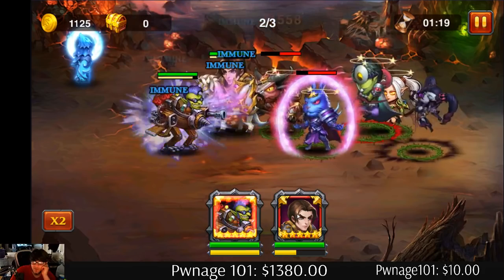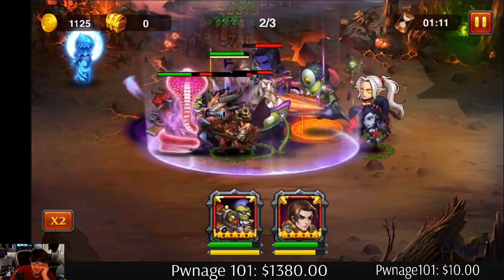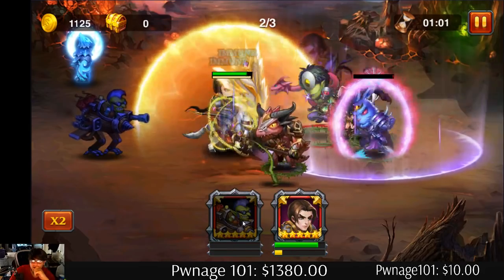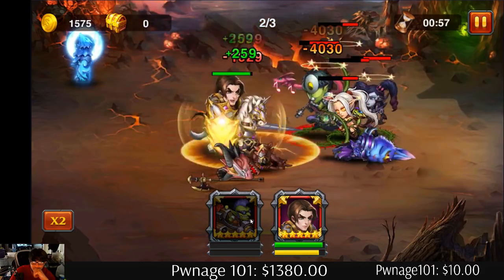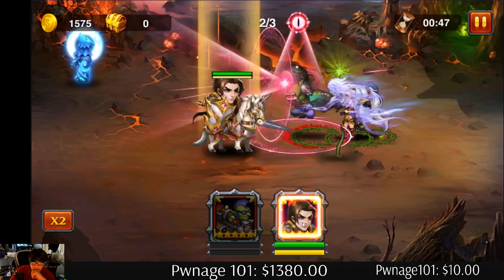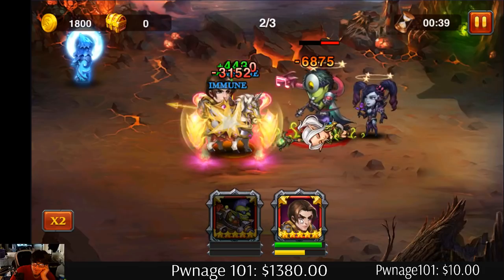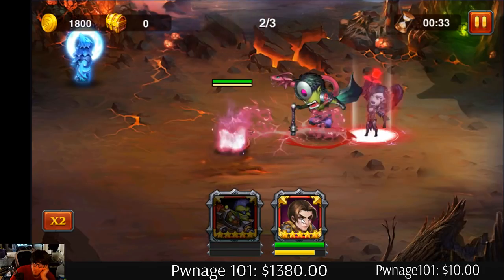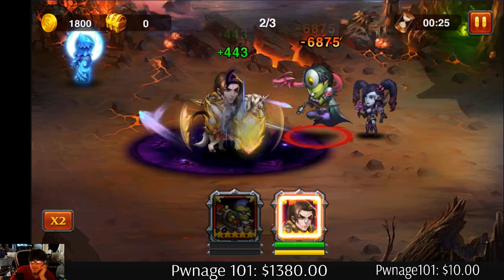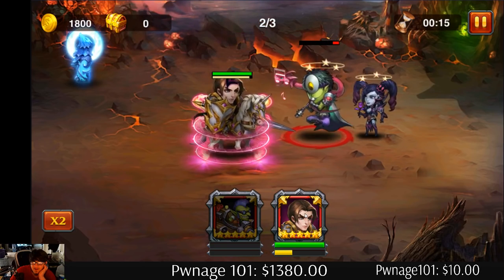Couldn't even take my hero because I had the shield up — that was one thing I wanted to test. He's about to die... and he died. Interesting. If you could control that ultimate, like in a War of Gods scenario, that would be so overpowered. But it doesn't look like we're gonna beat this one because we don't have enough damage — he's not that kind of hero.